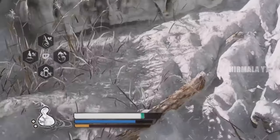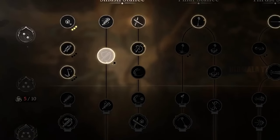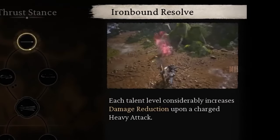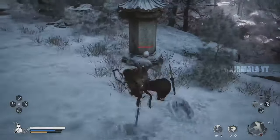Resolute Counterflow will also consume focus, restoring some health. Once those five skill points have been put in, the next section of this tree will unlock, allowing you to put two more points into Iron Bound Resolve, which will considerably reduce the damage you take once you use a charged heavy attack — which you'll be doing quite frequently.